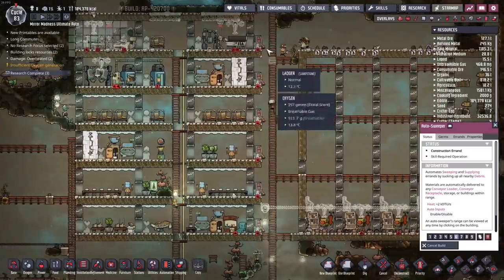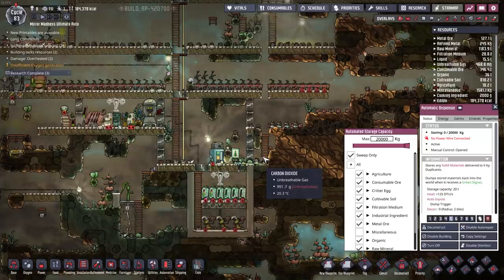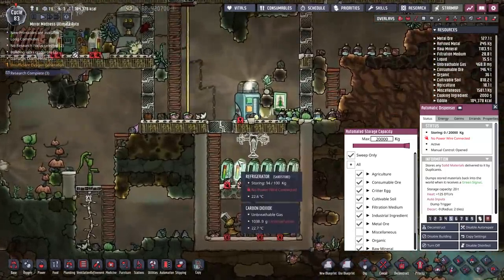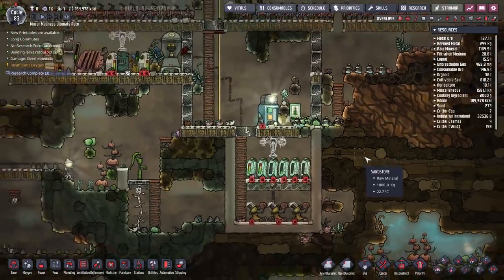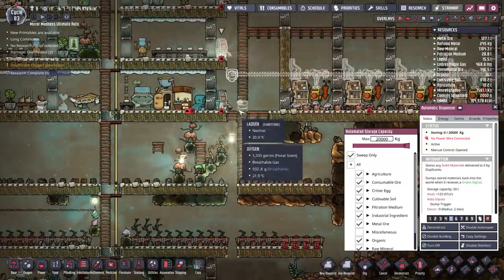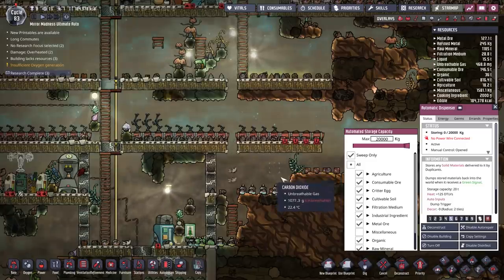I'm set up to drop a lot of things down this spot right here and kind of start to sort them out down below. I think that's going to be pretty cool. Over here on the left, you can see that I'm already storing up the food. I would also like to sort out solids as well, because as duplicants are delivering to the automatic dispensers, things are dropping down.